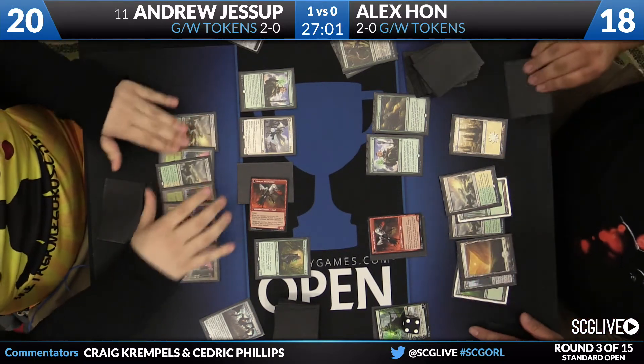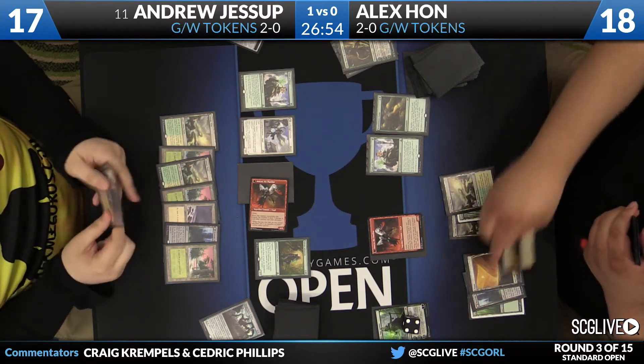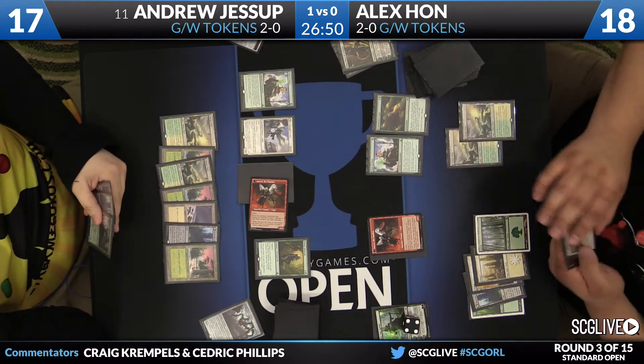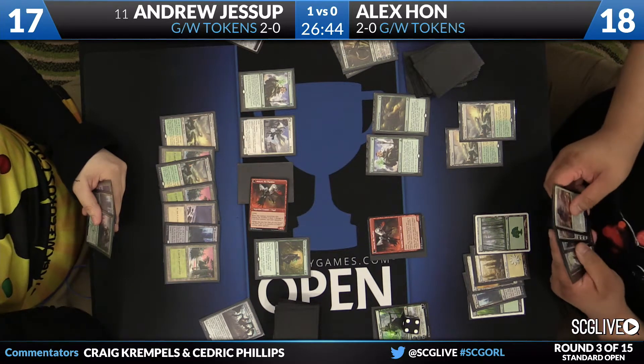That Hangerback Walker was such a good card to hit — it's rarely bad. Alex Han's Avacyn transformed and dealt three damage and didn't kill anything, because Jessup's creatures are just so large right now. Rarely do you see Avacyn transform into Avacyn the Purifier and have virtually no impact. And that's what we just saw there.